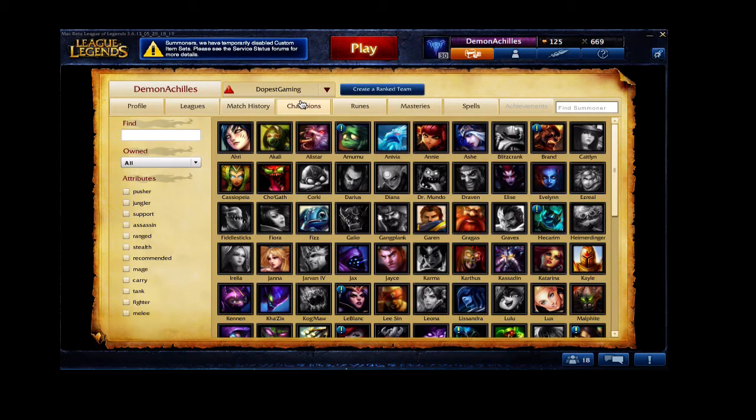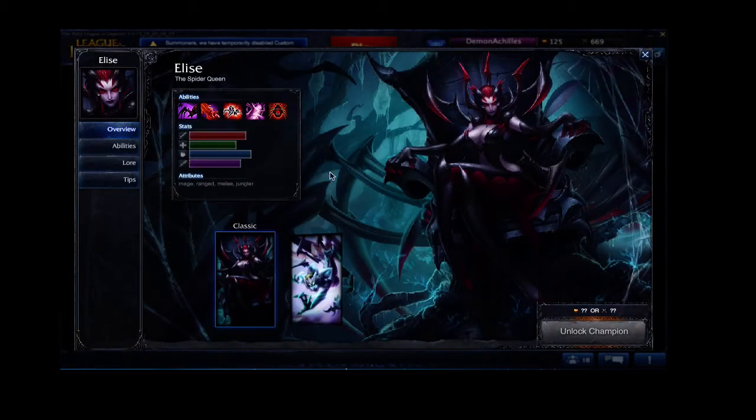It looks like the first champion is actually surprising to me — it's Elise. Elise is an extremely powerful champion that can be a great pick if you can use her properly. There's nothing more terrifying than a fed Elise. The key to using her is probably to use her venom to poke and keep harassing the enemy, then collapsing on them to pick up the kills in her spider form.